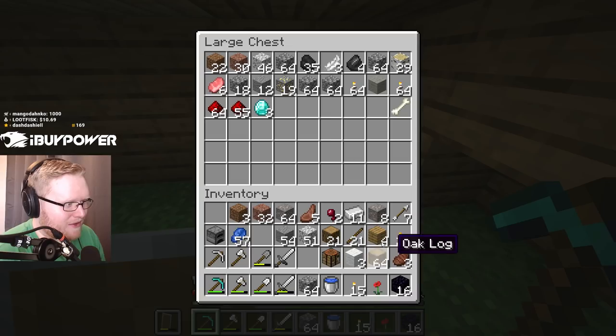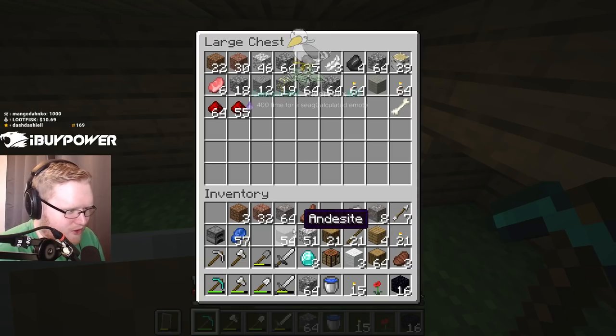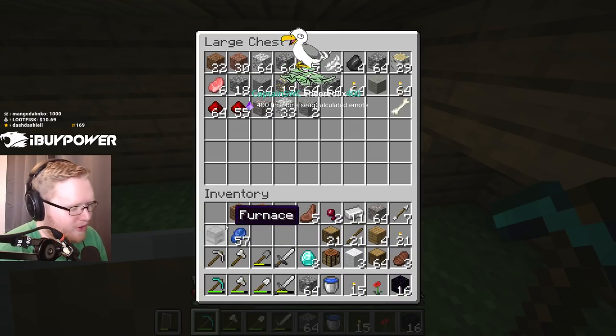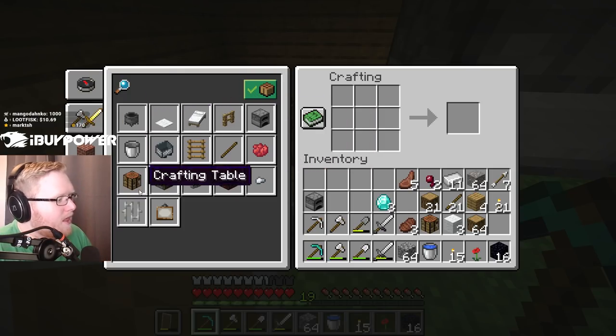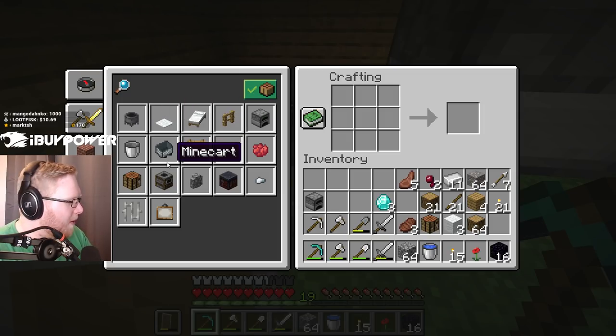Holy fuck dude, we have obsidian, we have diamond, we need to craft stuff with it. I have a lot of this other random stuff, iron in there I guess. Time for a seagull calculated emote - perfectly calculated without a doubt. I have a lot of this stuff. Got a lot of iron, I can make a mine cart for my Minecraft.